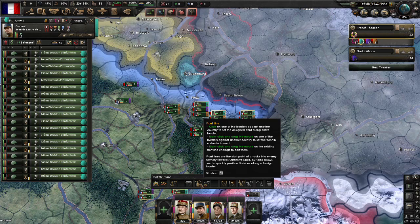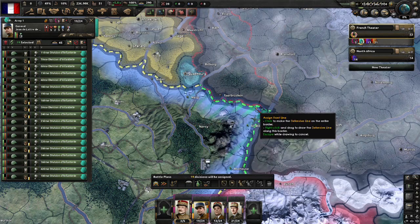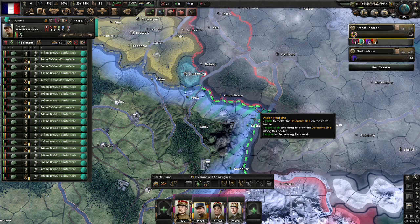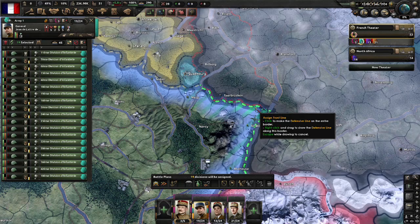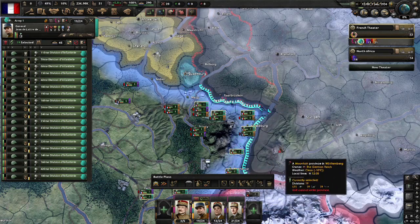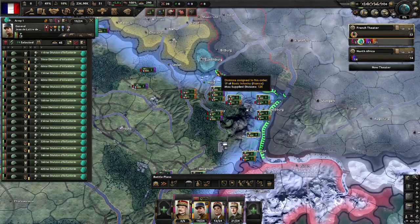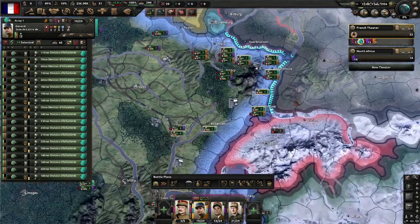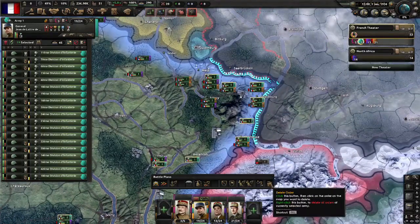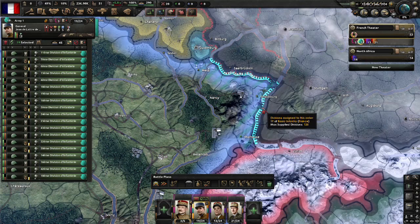So you click front line here. The tooltip is actually quite helpful — it shows you your options. Click to make the defensive line the entire border; right click and drag to draw the defensive line along this border. If I left click there it draws a front line for me. The important thing to understand about front lines is they can only border one nation, so you'll notice it stopped at Luxembourg and stopped at Switzerland. Now let's use the delete order button — the tooltip explains how it works — and delete that order.